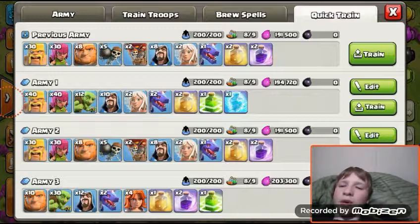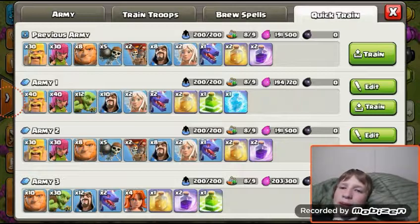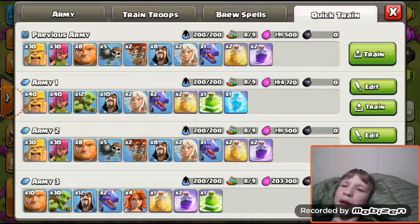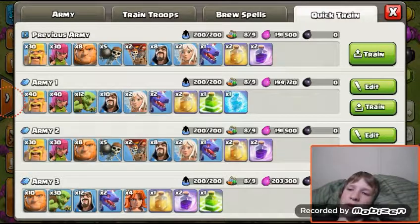Army 3 is more of a looting army. You get 10 giants, 30 goblins, 12 wizards, 2 dragons, 4 Valkyries, 1 healer, 2 rage spells, and 1 jump spell. You drop the giants in, drop a rage spell so they get power and go straight through the defenses, then drop the wizards and dragons to take out whatever's left. Then you drop the Valkyries on the other side to distract the defenses, then drop the goblins once they break through to where the dark elixir is.